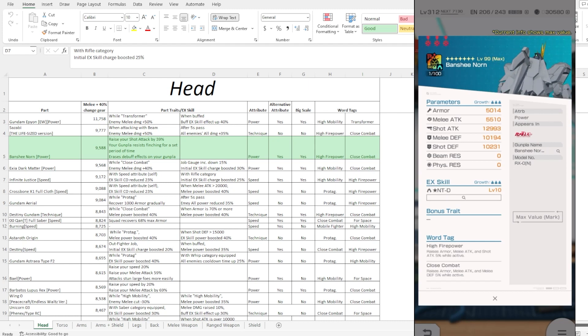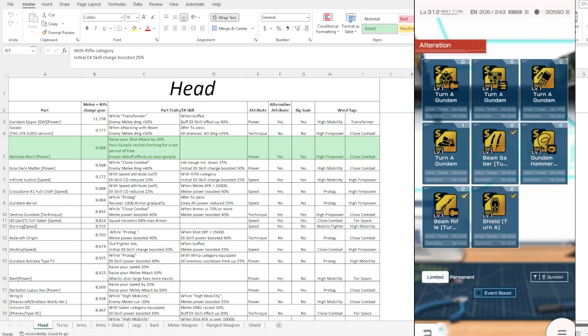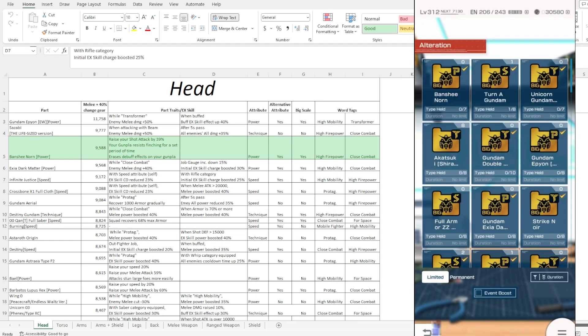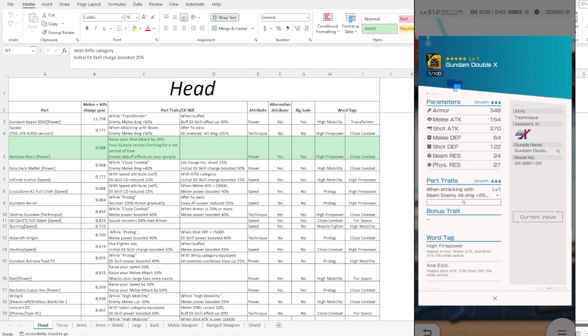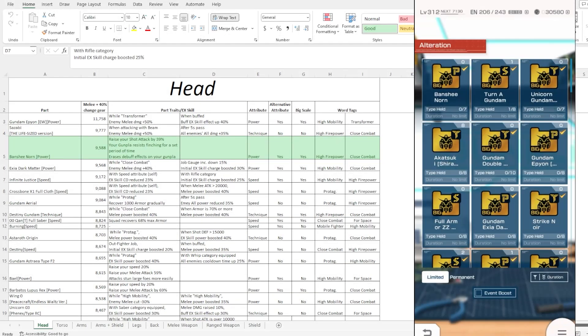For this version of the Banshee Norn specifically, they're not really going for the max armor you see in some other units. They went for really high armor — even ultra max armor on some. So as far as this Banshee Norn, they went for the traditional way: standardized armor stats but really good offensive stats.